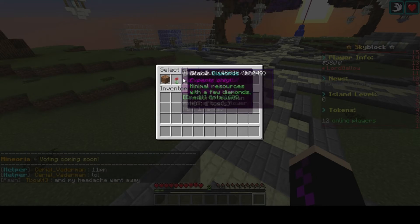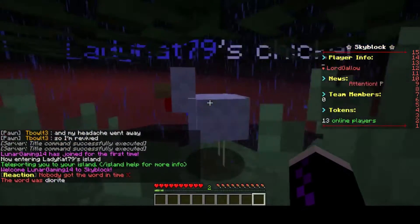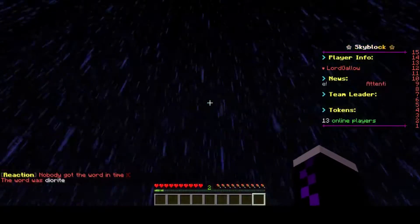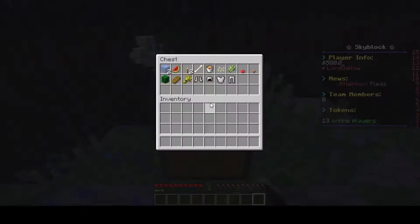I like the island duo so I'm going to go with that one. You also start with a chicken on this one — it's called Lady Cat 79's chicken. It just happens to be night time and raining. This is what's in the starter chest. When you join the server, make sure you do not do any kits before you start your island because your inventory will clear.